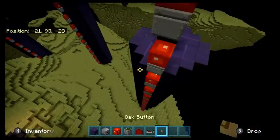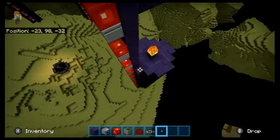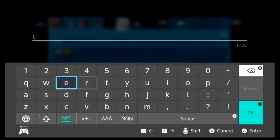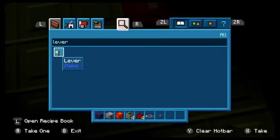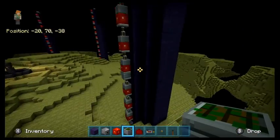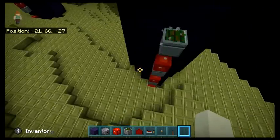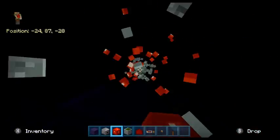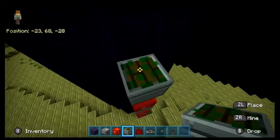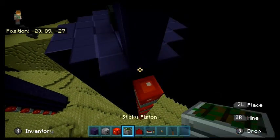Or like destroying an ocean monument or the entirety of the end. I do know enderman farms are popular for XP, but for that you have to destroy pretty much the entire end island. Mind you, I think you could just go out to the smaller end islands, destroy a bunch of the smaller ones, and build an enderman farm there.